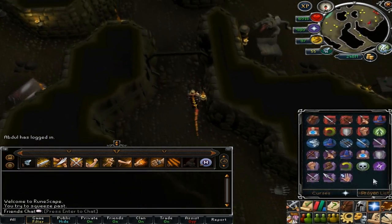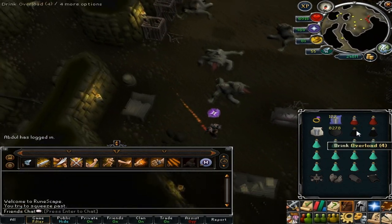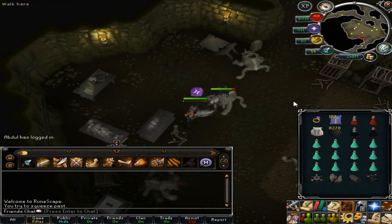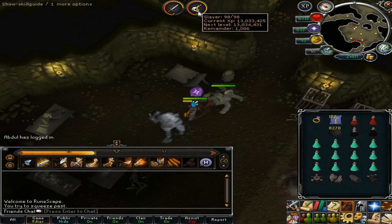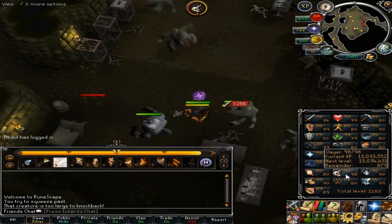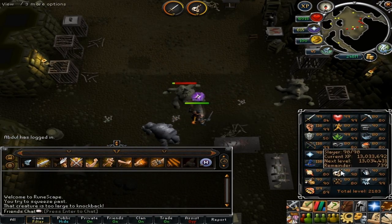So for my task I have Bloodvelds, and I usually kill these mutated ones. They're not as good XP as they used to be. So I was thinking about 150 XP each, and I was about right, so I had to kill like 6 or something.